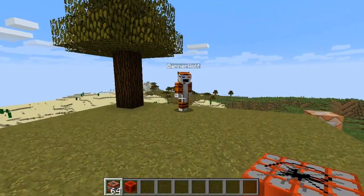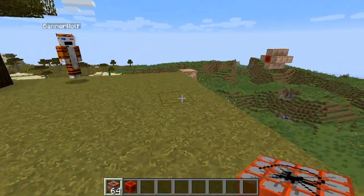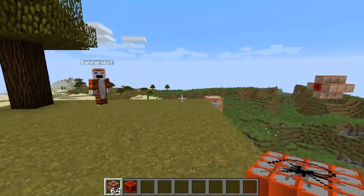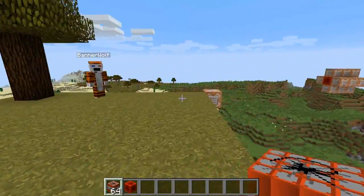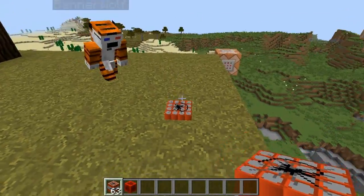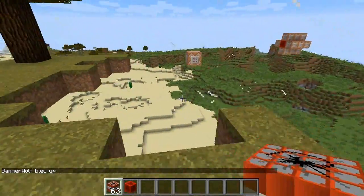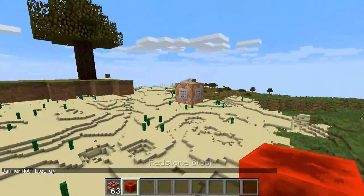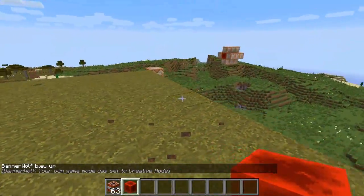So with me today we have Bannerwolf to show off this design. He came up with the idea after we were playing around with the new armour stands, and I've been working on building it. Between us we've come up with some cool uses. The basic idea is that if you throw some TNT on the ground it turns into a landmine, and if you step on it, it blows you to high heaven — it basically summons some TNT at the location of the mine.